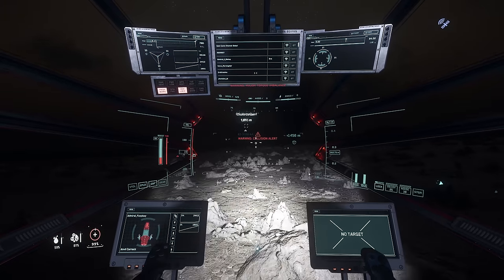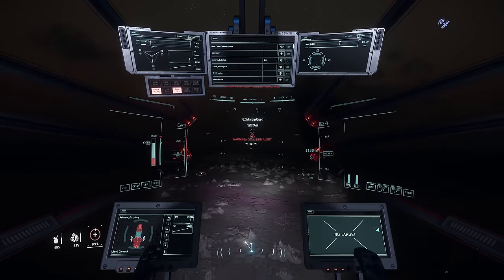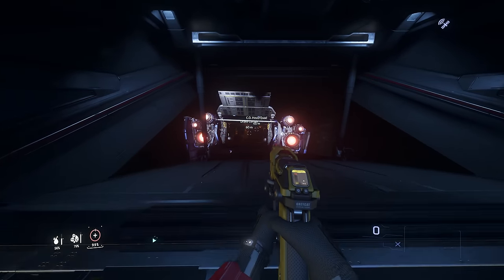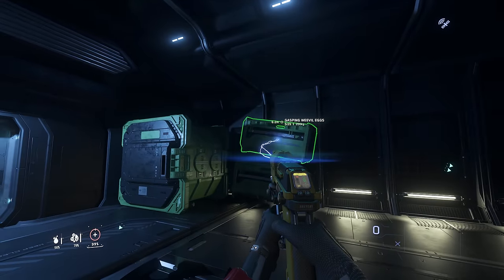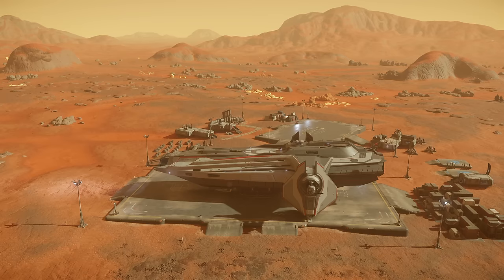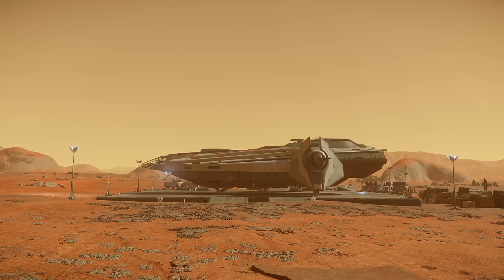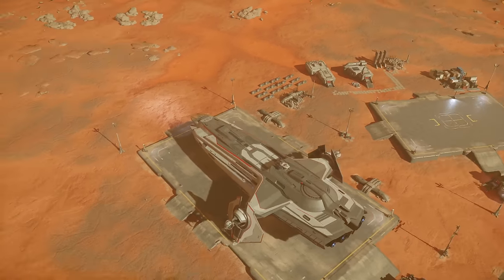First I need to find my Corsair, because I have 12 units of Weevil eggs on board. Let's grab these eggs. So the first weapon loadout for the AI-crewed Carrack is the default one — all size 4 laser repeaters, except the top turret, which will be my second account.